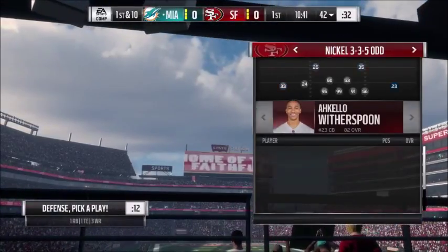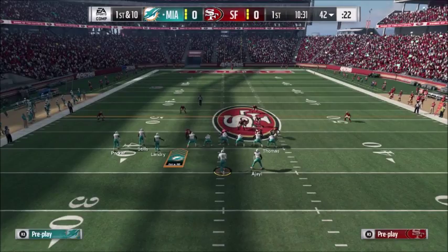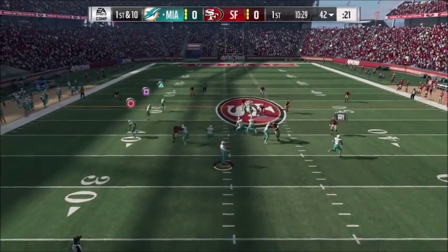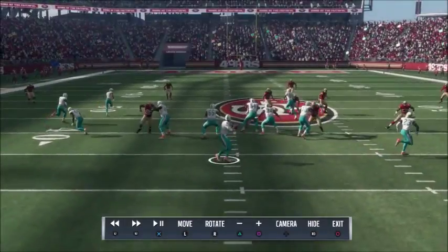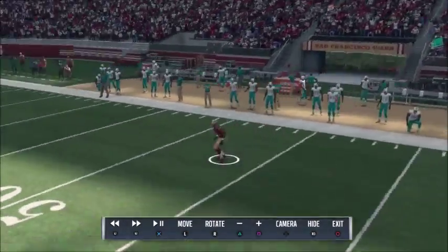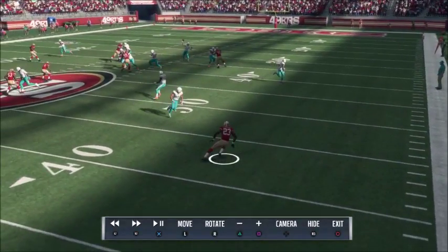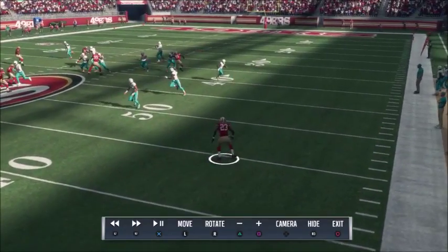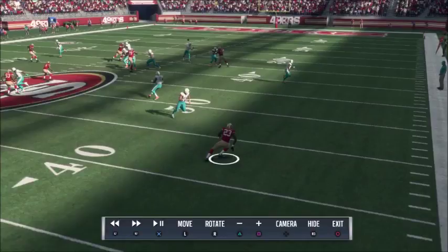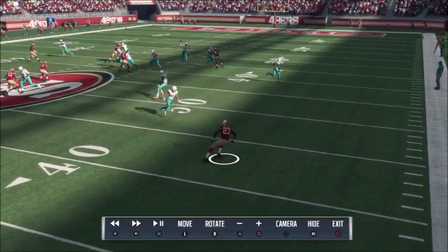Now we go to Witherspoon, who has 91 zone but only 80 play rec and 80 awareness. He jumps it - going to the replay, you can see he's going to break as soon as the throw starts. The ball's not even in the air yet and he's making his break. Ball's still in the quarterback's hands and he's already breaking on it. So I come to a conclusion right there: it's got to be 91 zone, and I don't think play rec and awareness matter.